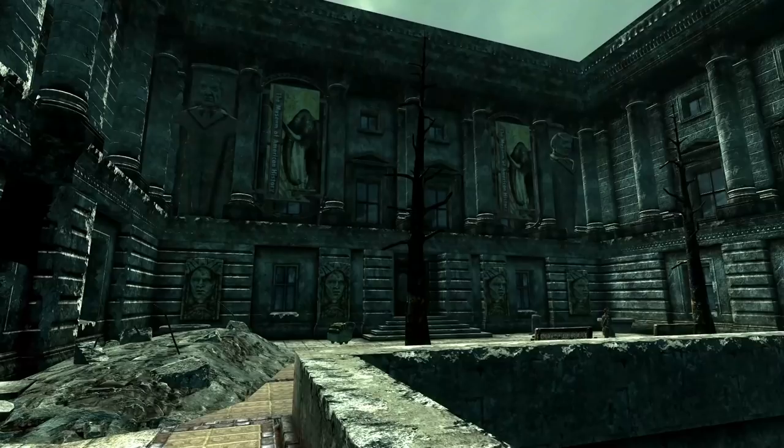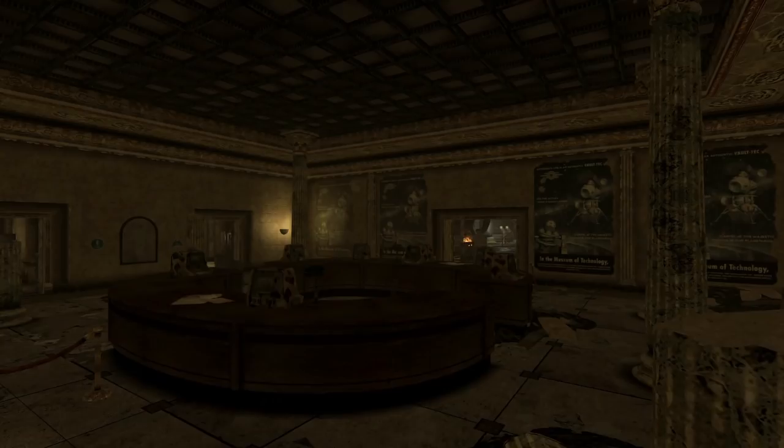In Fallout 3, we can find a plethora of references to the 16th president of the United States, Abraham Lincoln, most of which can be found at the Museum of History.